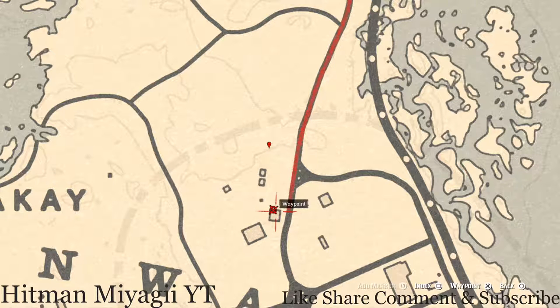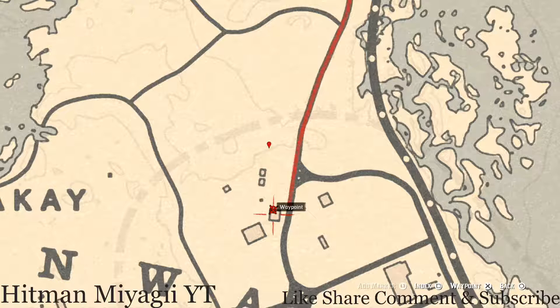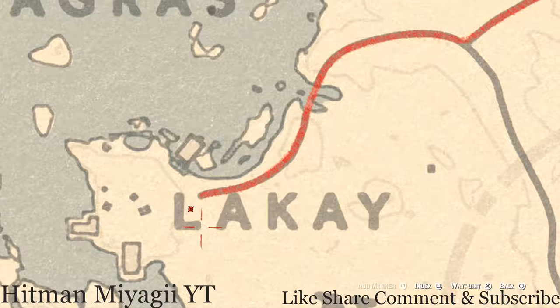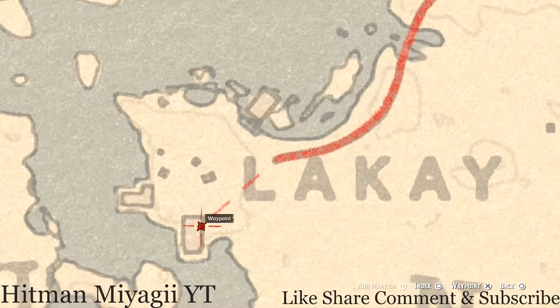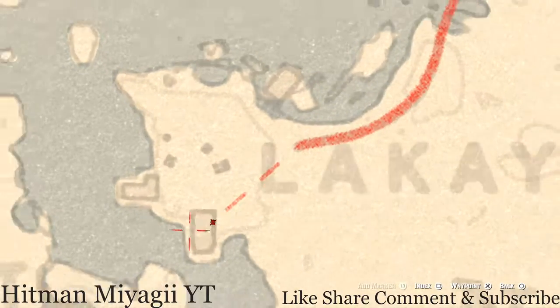If you want to come over here for tarot cards, there's a tarot card on the side of this barn on a bale of hay or a crate — this tarot card is a Knight of Cups. There's also a tarot card inside the L of Lacay — a Two of Swords tarot card on crates next to a wagon. And there's a tarot card inside this building right here; inside the house there's a cupboard and inside this open cupboard you will get a Seven of Cups tarot card.